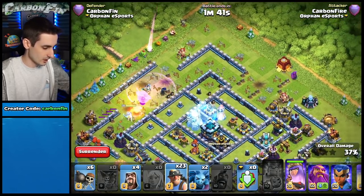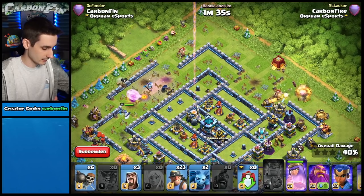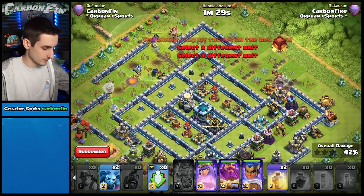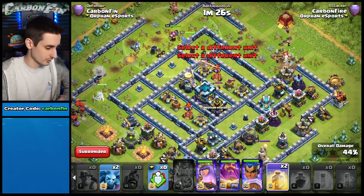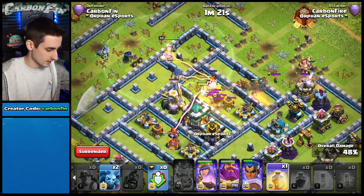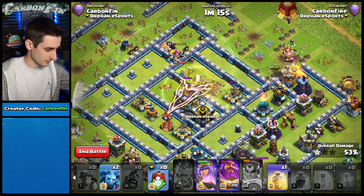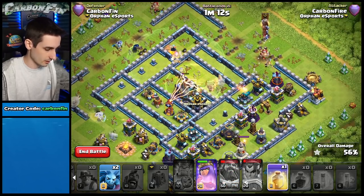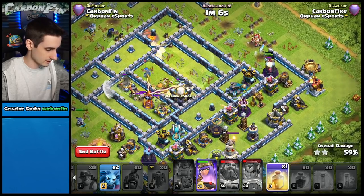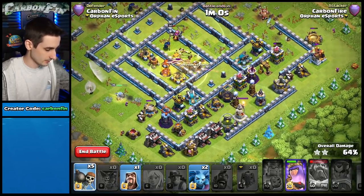The eagle activates — we don't want it hitting our healers. Freeze it. We lose some health on the PEKKA, drop a wizard. The eagle is no longer activated and we only lost one healer. Now dropping the miners, Grand Warden, and Royal Champion. Queen is still up with her ability — very important. Royal Champion pops her ability, warden ability through the town hall, miners moving through the core.